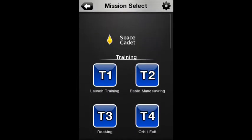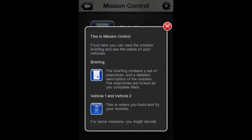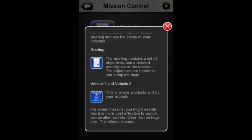As we are here, we will do launch training. This is Mission Control. From here you can read the mission briefing and see the status of your vehicles. The briefing contains a set of objectives and a detailed description of the mission.